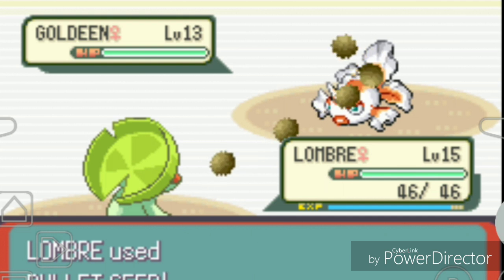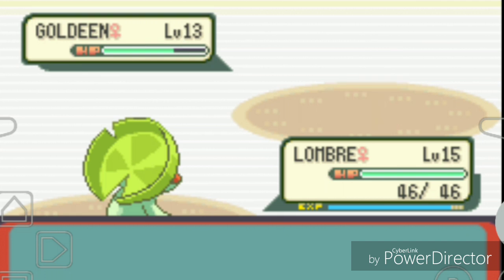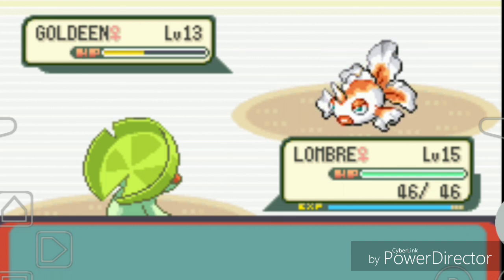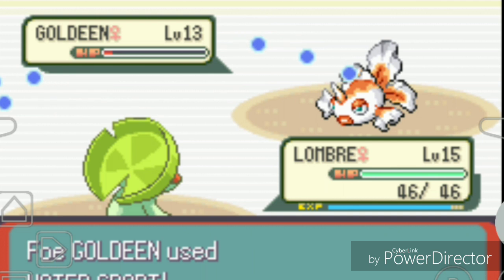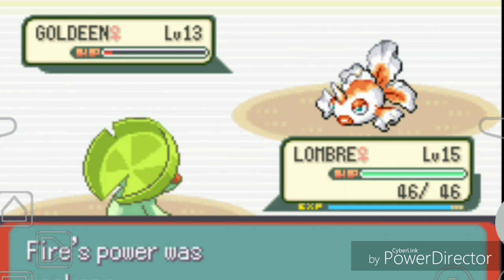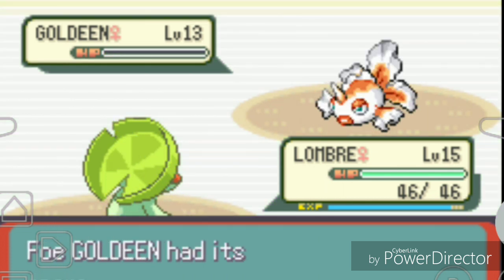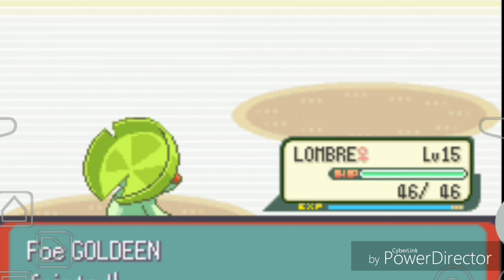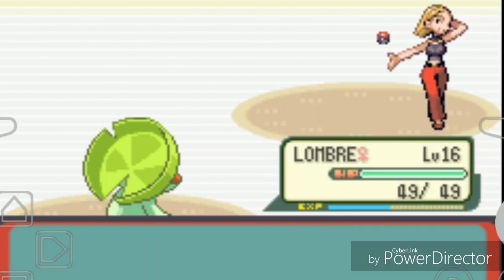Bullet Seed hits and lowers the opponent's defense - that's a great move, super effective! I fire off Bullet Seed multiple times, then use Absorb. Water Swirl weakens Fire-type moves. Lombre levels up to 16, which is exactly what I wanted, and we defeated the trainer!